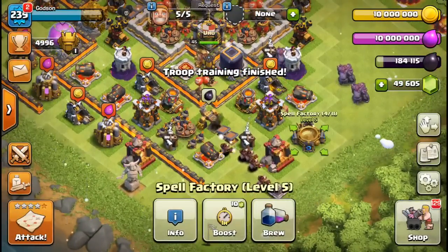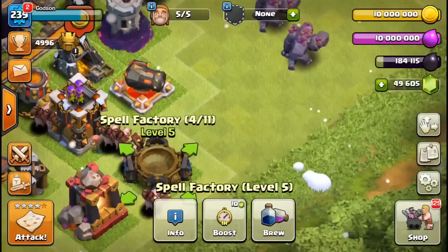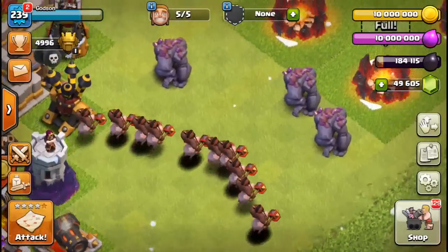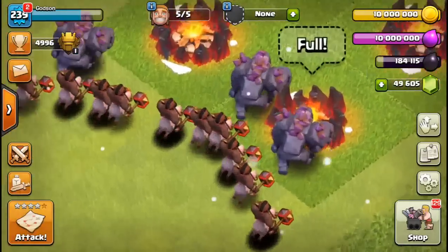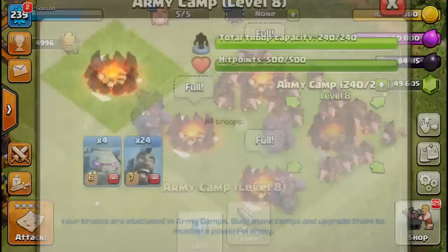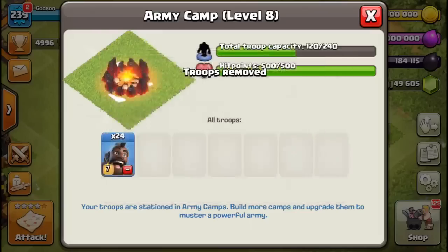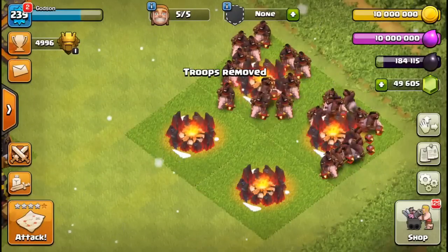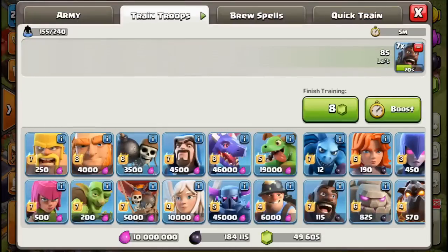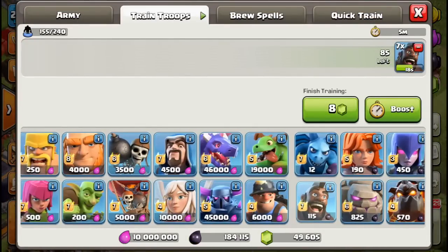Hogs and goblins, my two favorite characters by far. It's hard to choose between the two because hog riders have been nerfed so many times — I think it's because of how good they are. And the goblins, they just go for gold, which is the whole point of the game. Let me know what your favorite troops are, I'm dying to know.